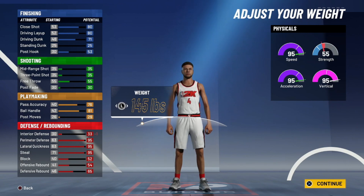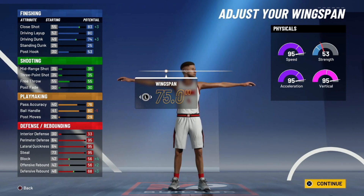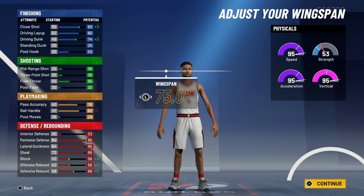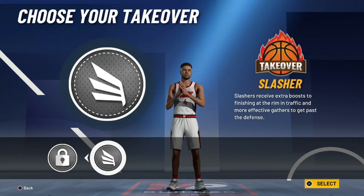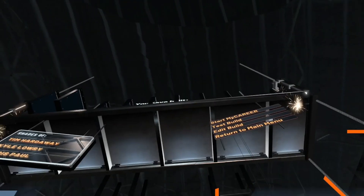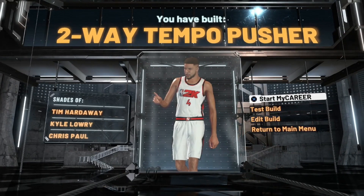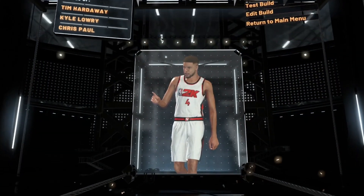So you're going to confirm it right here. For weight, you want to go down to minimum, obviously, so you get 95 speed and 95 acceleration. Confirm that. Then for wingspan, you want to max that out — you can see it only brings your ball handle down 1, but it brings up your driving dunk by 3, and also some of your defense stats move up, so that's really good. Go ahead and confirm it right here at 75 inches. Then for the takeover, it doesn't matter — take whatever you want. I'm going to take the lockdown. And as you can see right here — boom — two-way tempo pusher, shades of Tim Hardaway, Kyle Lowry, and Chris Paul. But now I'm going to show you guys really quickly how to put on the badges for this build — it'll only take a second, so make sure you stay tuned for this.